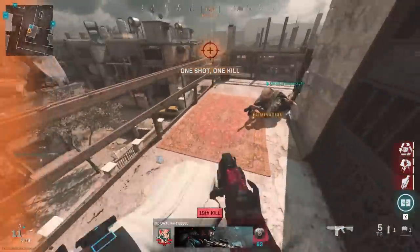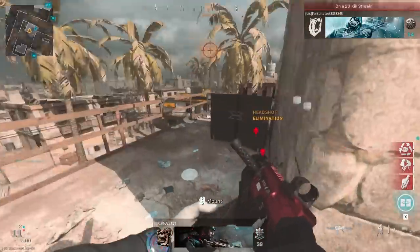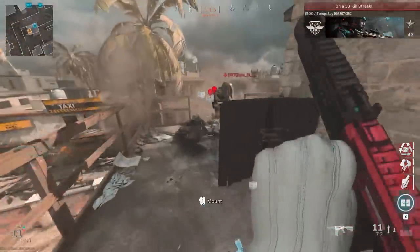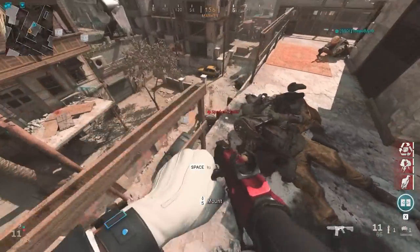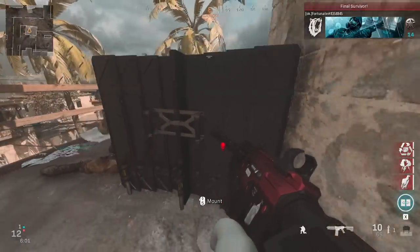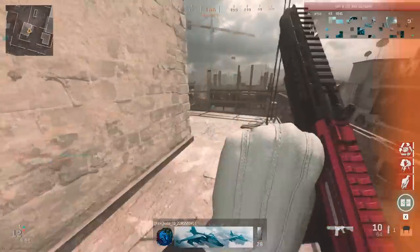My teammate just died — we have a Specialist Claymore. Stay alive — I missed, oh my god. Teammate I need your help here — get some kills! We gotta do this — stay alive. I'm getting looked at from every angle. Good job teammate — watch out for throwing knives. We're on a 20 — hopefully my teammate has me here.